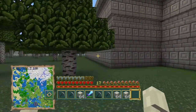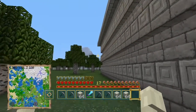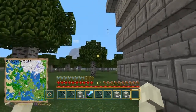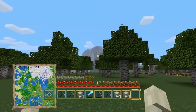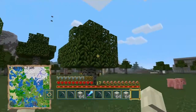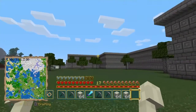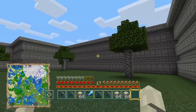Building walls like this takes a lot of resources. I sort of tried to ration stone brick because, as you can see, taking out that mountain over there beyond the trees will eventually yield a lot of cobblestone for producing more stone brick for my empire.